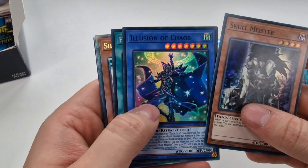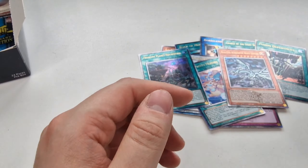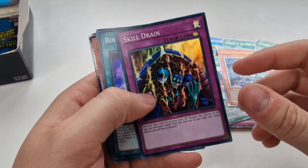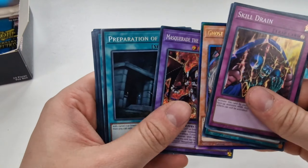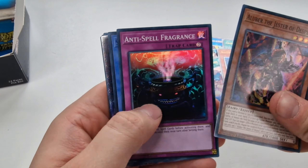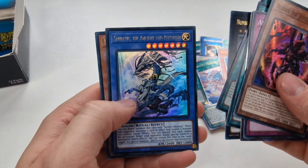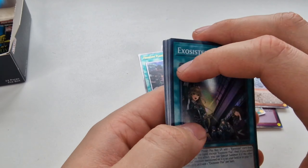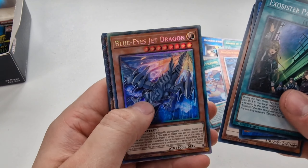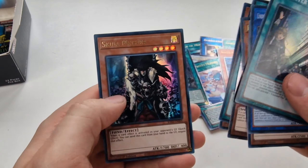Skullmeister, Illusion of Chaos, Silent Swordsman, Pearly, Book of Moon. Six packs left — come on Konami, you know what you've got to give me. Skill Drain, Book of Moon, Ghost Org, Masquerina, Preparation of Rites, Aluber, Anti-Spell Fragrance, Trap Tricks in a Platinum, Emergency Teleport, and Magician Souls as an Ultra. Three more packs left. Exorcist of Pax, Underworld Chaos, Blue-Eyes Jet Dragon, D.D. Crow Lockbird — that's a Platinum — Book of Moon, and Skullmeister.